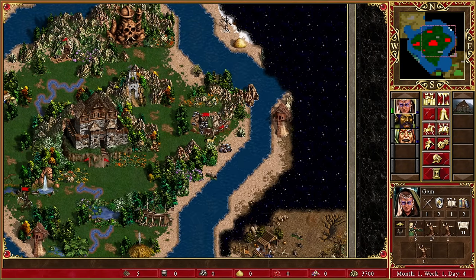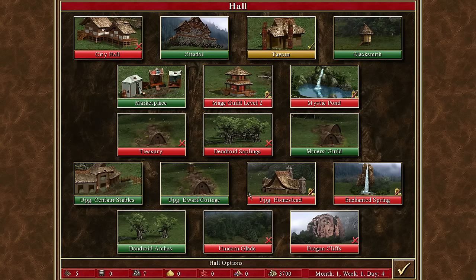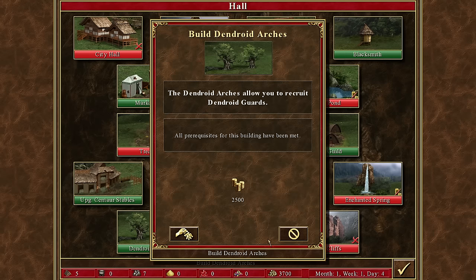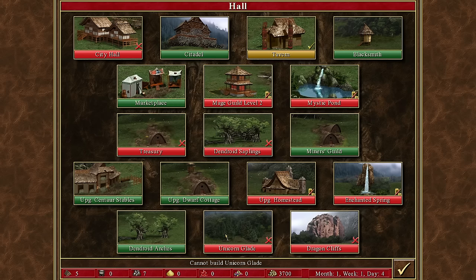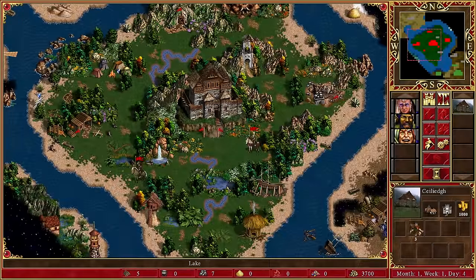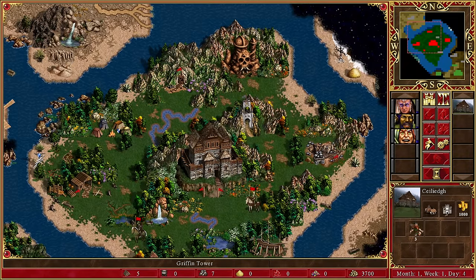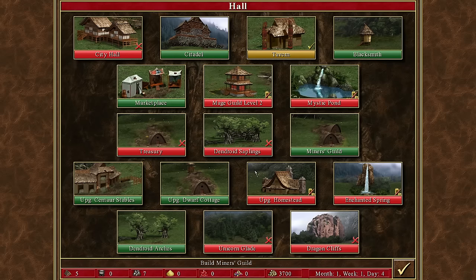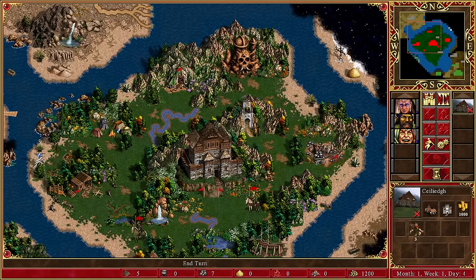Let's go for the ore pit, grab the free ore, and start coming back. We have 3,700 to spend. Dendroid arches we can afford, along with the upgraded homestead — really important for making ourselves stronger. The citadel is also pretty good. Dendroids are way too slow, that's the problem. If we want the upgraded homestead we need wood, and we don't know of a source. I think we favor strength, so we go for dendroid arches for the immediate power spike. End the turn.